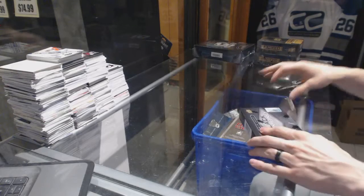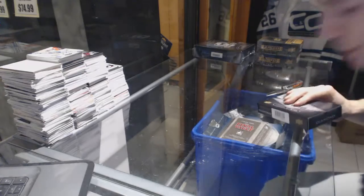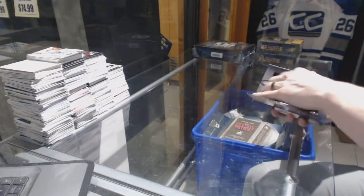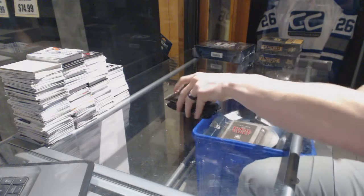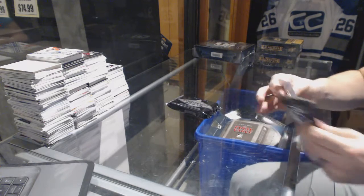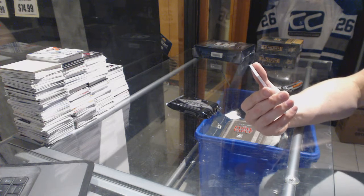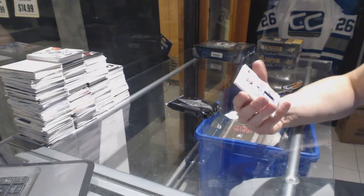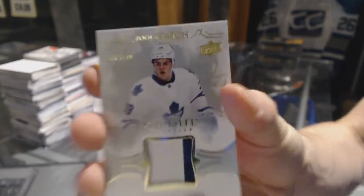Here we go — K-Power's free box of 16-17 Upper Deck Black Diamond that he won as part of the monster. So good luck, buddy. And we start with a two-color Exquisite Rookie Patch Shortprint, number to 199, William Nylander.